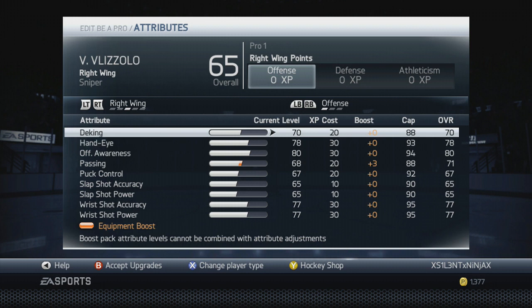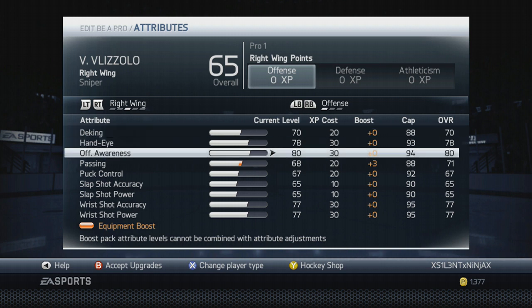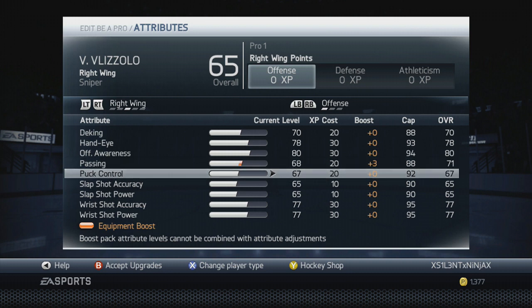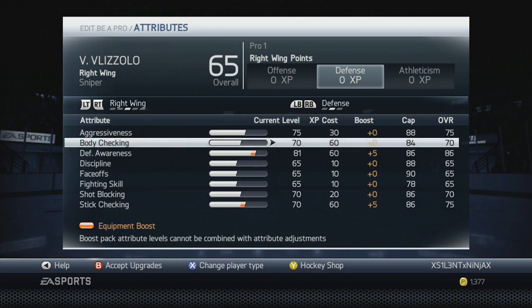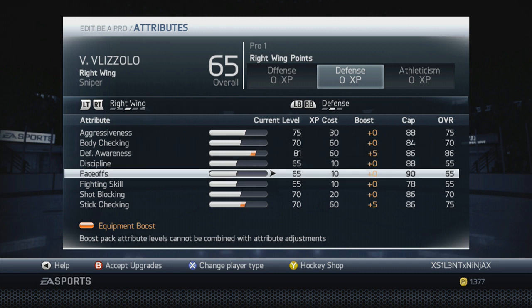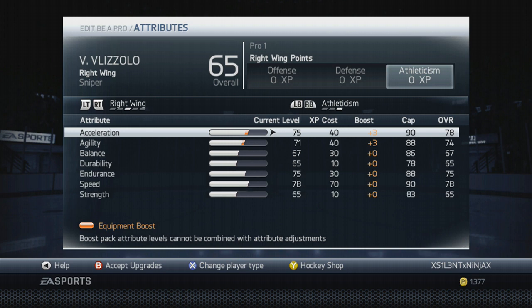I'm a sniper. We got 87 hand-eye, 80 offensive awareness, 86 passing, 87 puck control, 77 accuracy, and 77 shot. Then for defense: 75 aggressiveness — I always like to be a little aggressive — 70 body checking so I can hit a couple people. We're at the cap with 86 defense awareness, and I used the plus five to hit that cap.